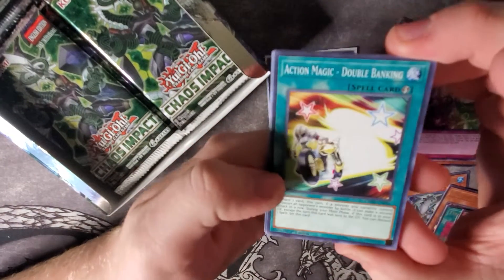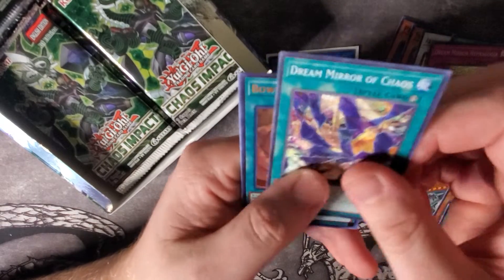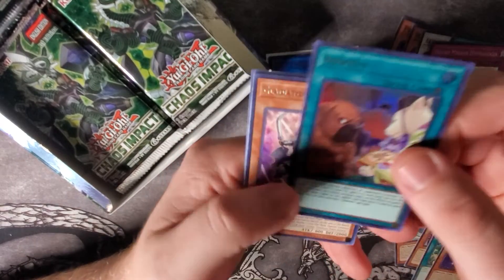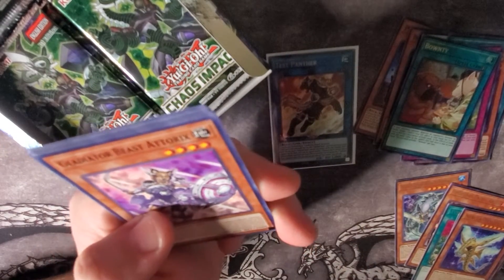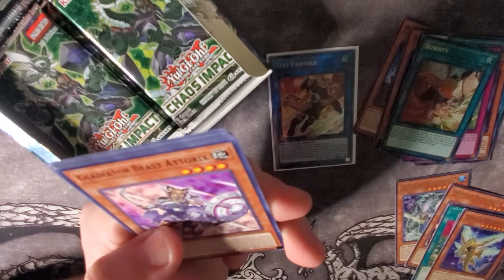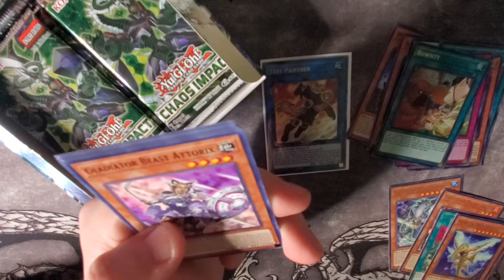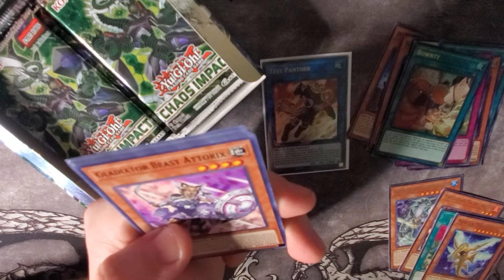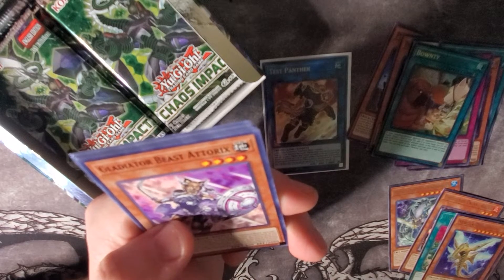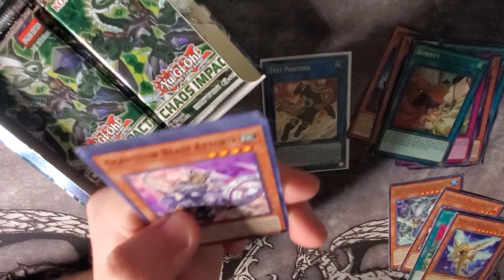We have Action Magic Double Banking, Suppression Collider, Dream Mirror of Chaos, and a Bounty as our next Ultra Rare. I don't know if this card's gonna be any good — if you're attacking monsters and destroy the opponent's monster by battle, you target one card in your graveyard or add to your hand, but for the rest of the turn you cannot activate cards with the same name as the added card. I don't know how well that's going to be in some decks.